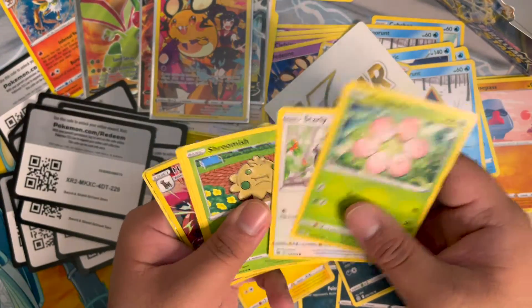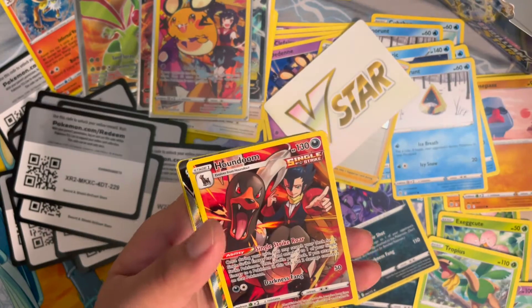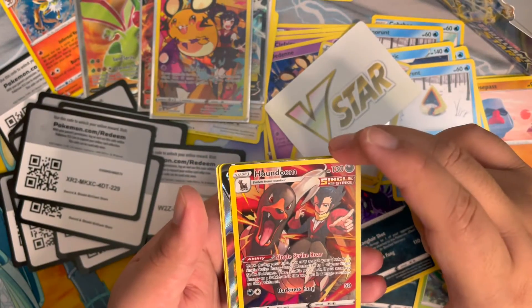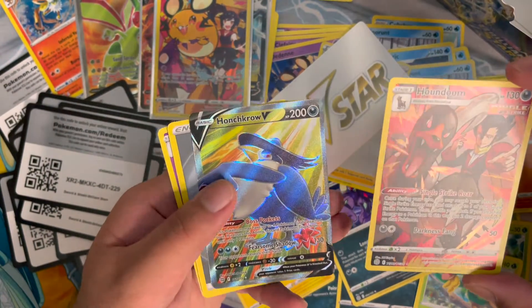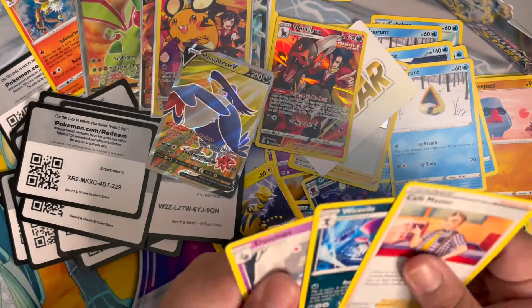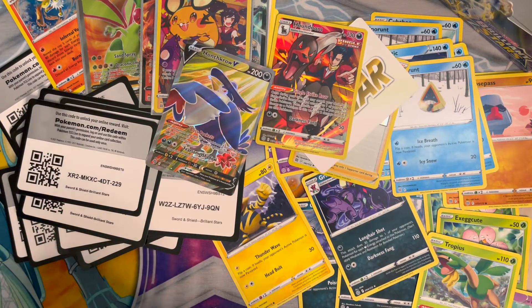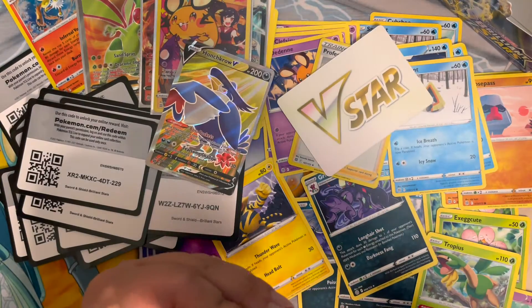Exeggcute, Starly, Shroomish, Piplup — oh whoa, there's something back there! Houndoom and a full art Honchkrow! Yeah! Two full arts! The pull rates in boxes are interesting now.